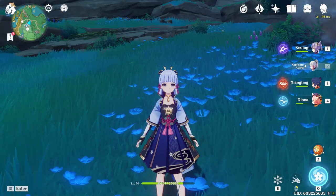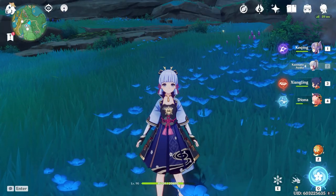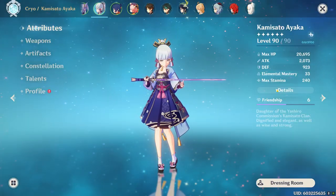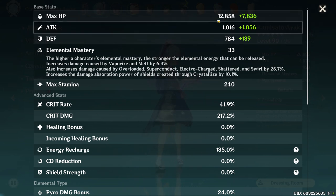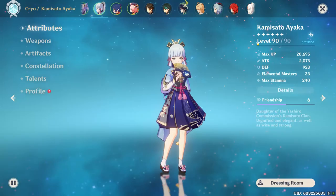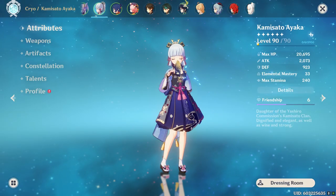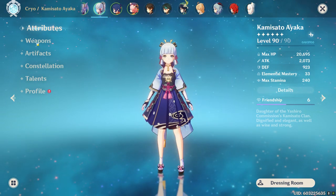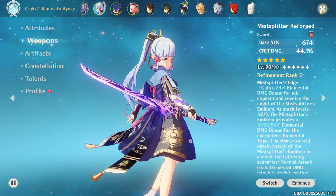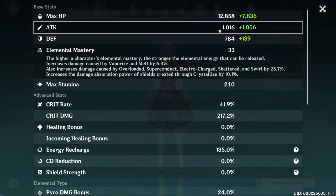Calculating damage in Genshin is very simple and straightforward. Starting from base attack: when you go to the character's details page, this white number is your base attack — it's your character's base attack plus your weapon base attack. For example, a level 90 Ayaka has 342 base attack, and the weapon I have has a base attack of 674, giving us 1016. This number doesn't change with anything other than your character's base attack and weapon.